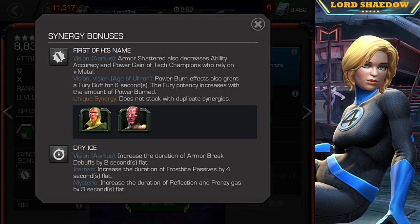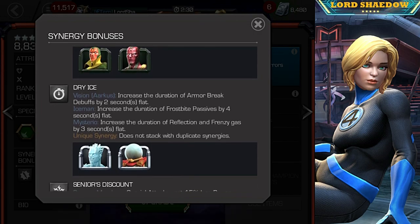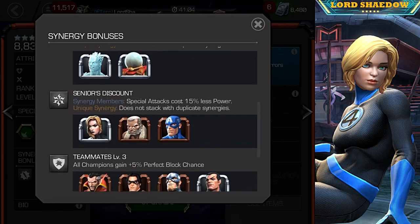These first few synergies I actually like. You've got one here with the Visions, and Armor Shattered also decreases ability accuracy and power gain of tech champions who rely on metal — that can be very useful. You'll see later on he can do some things to robots as well. There's also a synergy with Iceman and Mysterio that increases the duration of Armor Break debuffs by 2 seconds, and in a fight, 2 seconds can mean the difference between a win and a loss. As we'll see, he applies Armor Breaks like crazy.